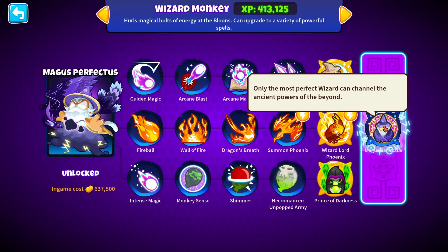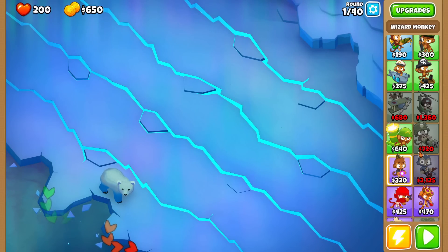We have Magus Perfectus: 'Only the most perfect wizard can channel the ancient powers of the beyond.' On top of that, we're on the newest map in the game — Erosion — an advanced map. You can kind of see hints of northern lights in the upper right. See how it's moving? That's cool.